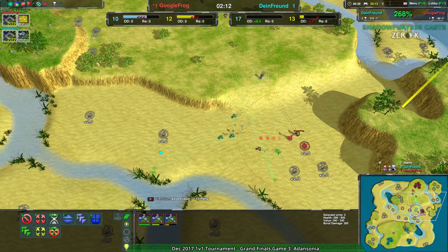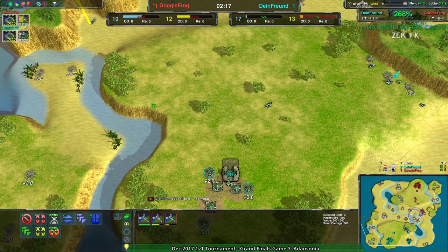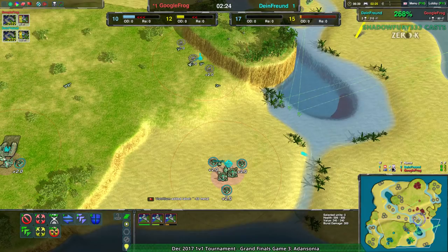They're going to be able to deal some damage. Now they know where Google Frog's commander is. If they get a few halberds up, switch over to halberds, build a bunch of those, send them over to the commander, kill the commander — you're good. The problem, of course, is how you do that. And also, why are you fighting Google Frog on hovers? Because Google Frog is a very strong hover player.